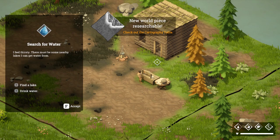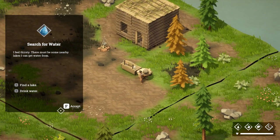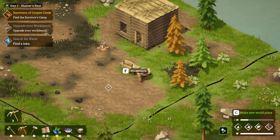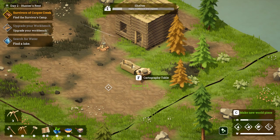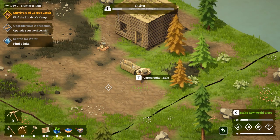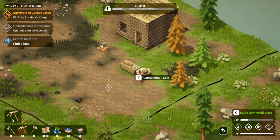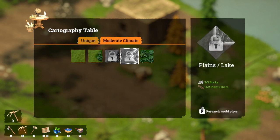A new world piece is researchable. I need to search for water - find a lake and drink water. For now let's just eat some of our berries because that gives us a little bit of water and hunger. Plains and lake - okay great, let's do that one. We already have a plains pine forest but it does appear more piney on one end.